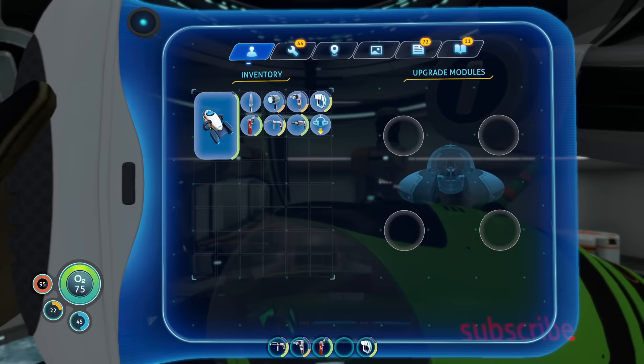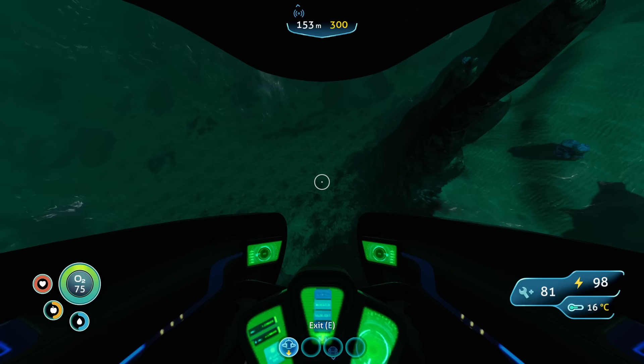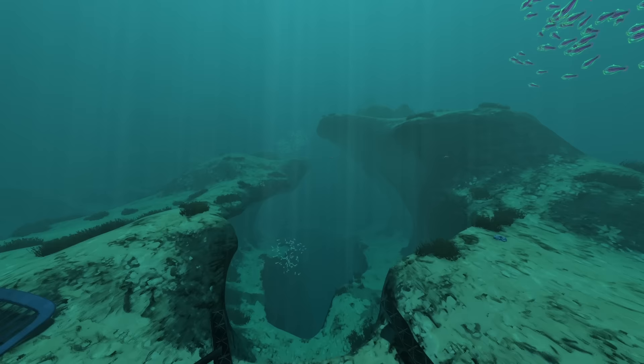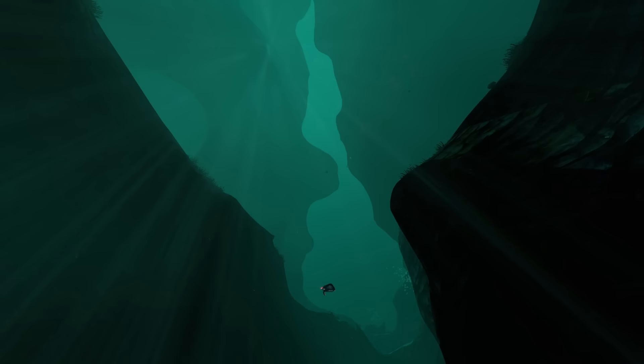Now that the Seamoth can dive to 300 meters, we set our sights back on finding Lifepod 19. This lifepod is located in a crevice in the Sparse Reef, just south of the grassy plains. This biome creeps the absolute hell out of me, because it's just so devoid of pretty much anything at all. In a weird way, I never really understood how claustrophobic these wide open spaces can be, even though we've never seen anything remotely dangerous inside them. I just feel so helpless and defensive, and this is a feeling the game captures perfectly — it's like the fear of the dark, or the fear of the unknown.